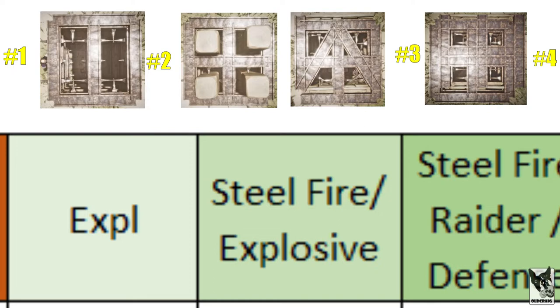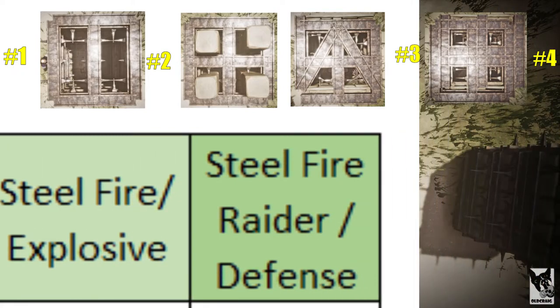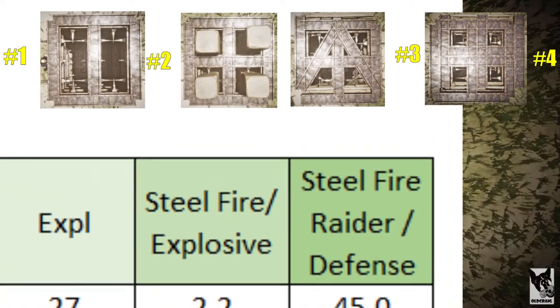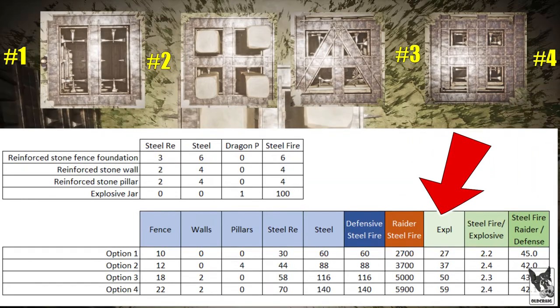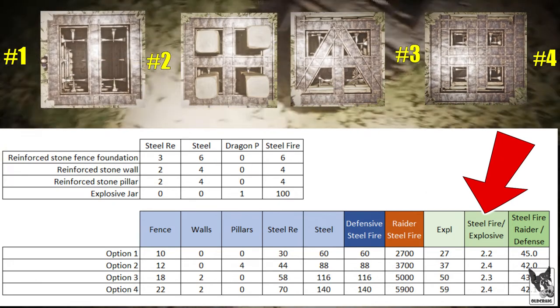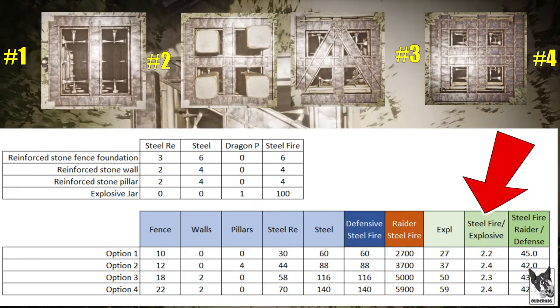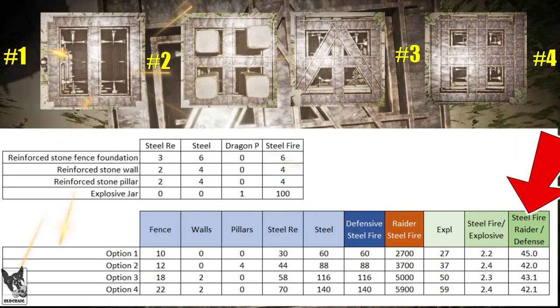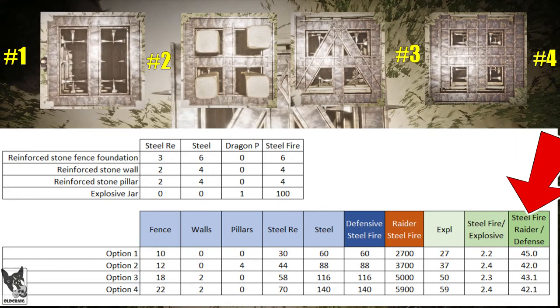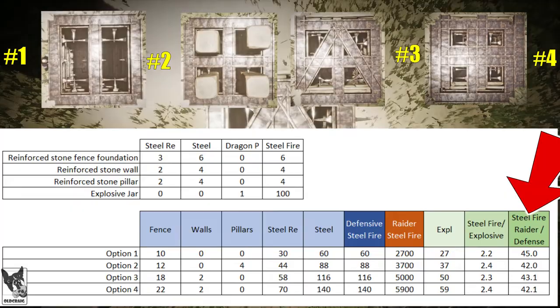For example, a ratio of two means two steel fire is required to defend against one explosive. The third metric is the ratio of how much steel fire a raider needs versus the steel fire needed by a defender — the higher the better. Based on criteria one, the max defensible setup is option four, requiring 59 explosives or 5,900 steel fire to destroy. For the steel fire to explosive ratio, option one is the winner as it requires the least steel fire to defend against a single explosive, making it the most efficient design. Option one also has the highest raider-to-defender steel fire ratio, meaning the raider must spend more steel fire than the defender relative to any other design.